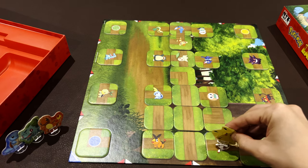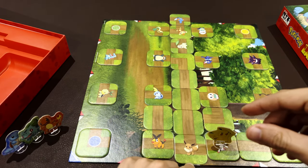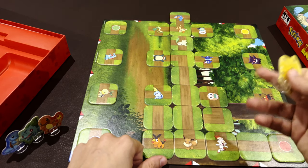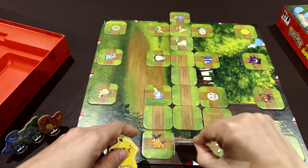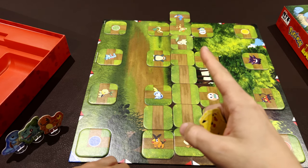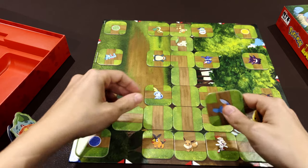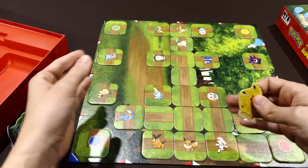At the start everything is blocked and you can only move so far, so you need to think ahead. At the beginning of your turn you place the free tile to unlock new pathways for your Pokémon. If a target is far away, you need to plan your route. Other players can then come and disrupt your path — they place their tile and suddenly the route you needed is gone, so you have to find another way.